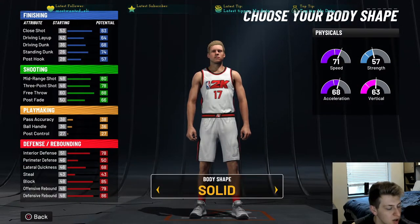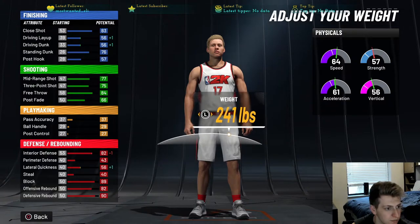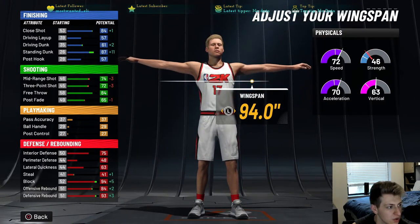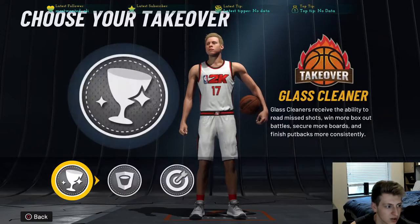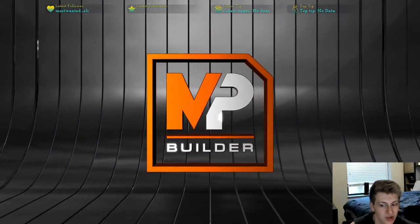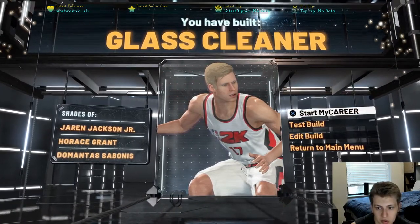This is what the build looks like — you're going to go seven foot at least, because you want to be fast, and max wingspan. You have a 72 three-pointer at seven foot max wingspan, with a 74 minimum 72 three-pointer, and 87 standing dunk. It's cracked. I go rim protector takeover — it is ridiculously overpowered. This is the best glass cleaner in the game.